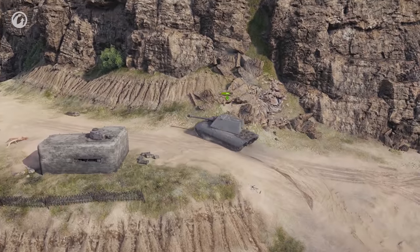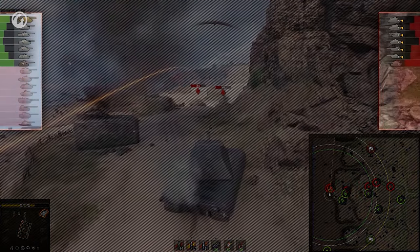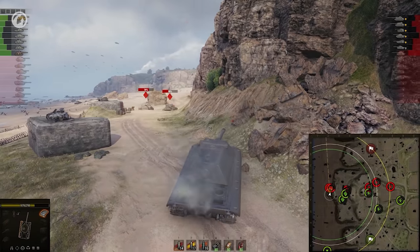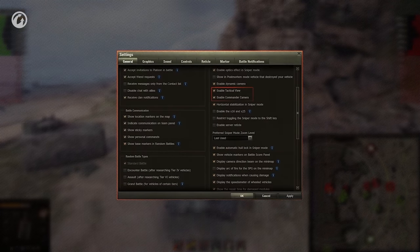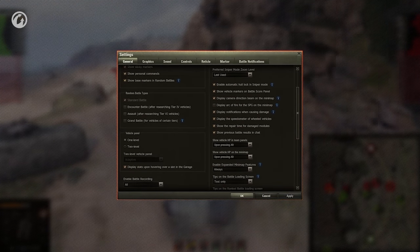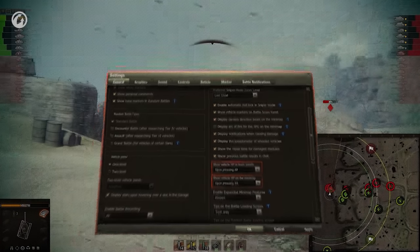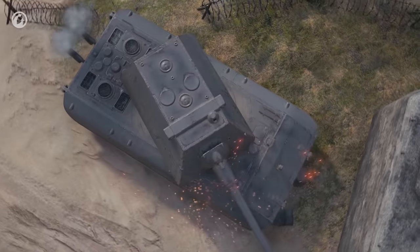Players can now assess the situation with the help of hit points in the Team Panels and on the Minimap, which allows them to monitor the durability of enemy vehicles during battle and look for openings in their defense. You can display hit points by pressing Alt, but you can make it permanent or turn it off completely in the General tab. With these mods, players will better feel the flow of battle and keep it under control.